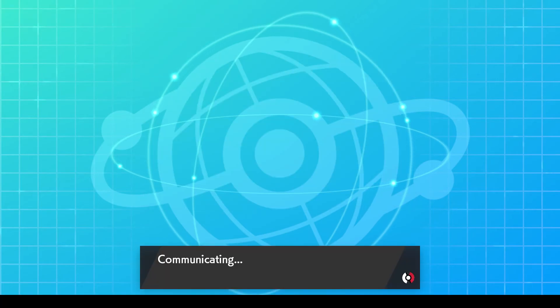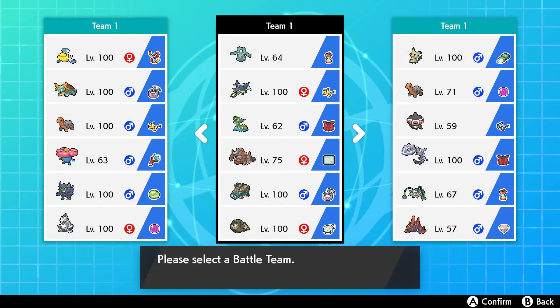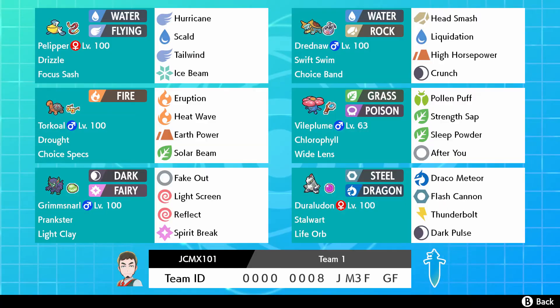Unfortunately one-third of the team I can't bring most of the time because of how the meta is. Here's the team: the trusty Pelipper with Focus Sash and Drizzle. It sets up Tailwind and fires off Hurricanes - it one-shots Whimsicott, perfect. It also has Ice Beam just in case it lives long enough to fire off attacking moves. Pelipper is an awesome mon.